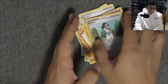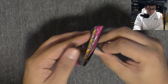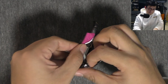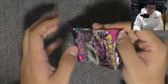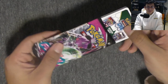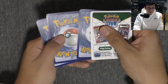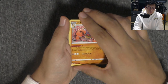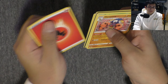Alright, next pack. We're gonna be doing Fusion Strike next. Here we go. I save all my packs — for every video I've done, I've been saving all the packs in like a little folder for memories, so that way I can look at them later. After some time has passed, I can look back and see what I got. I left the code card in here — my bad. The fire energy.